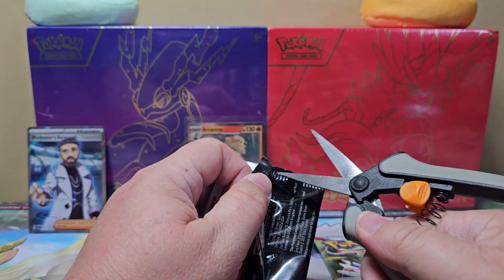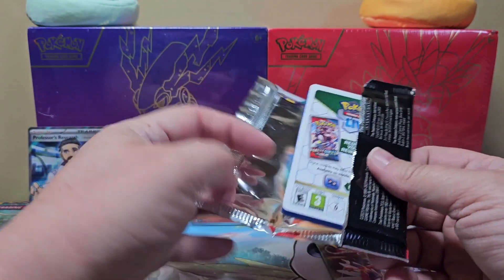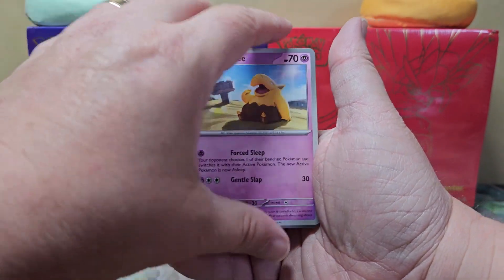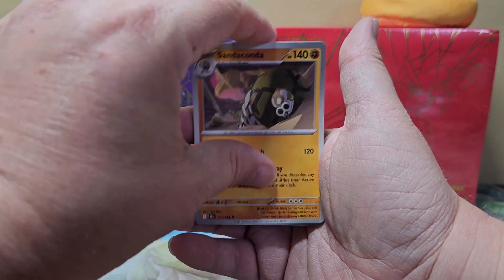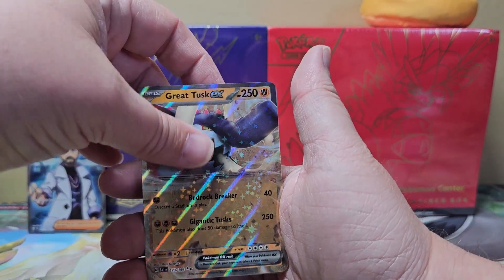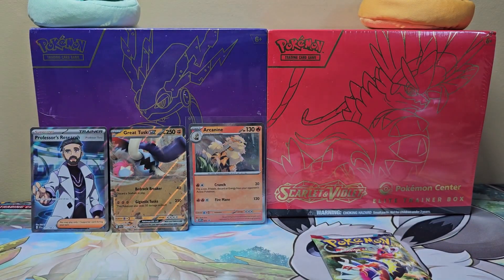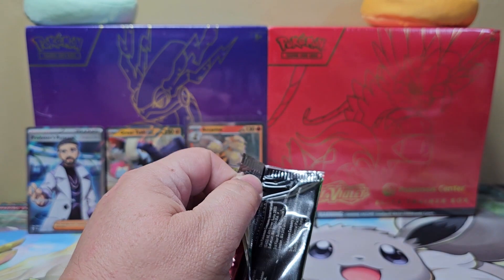Working on the Gyarados one next, still trying to find those shiny Gyarados and shiny Arcanine. I picked these up — I had to run a trip to Ohio today and picked them up from a card shop down there. The shop didn't have the Arcanine one. Oh nice, two for two — we got Great Tusk! I was going to grab the Arcanine one from Walmart the other day but the card looked beat up pretty good inside the packaging, so I passed on that.